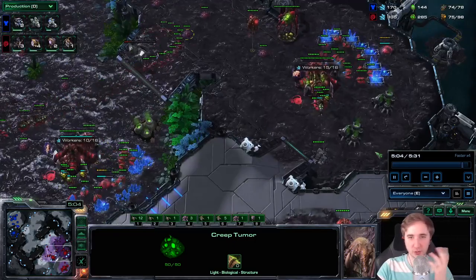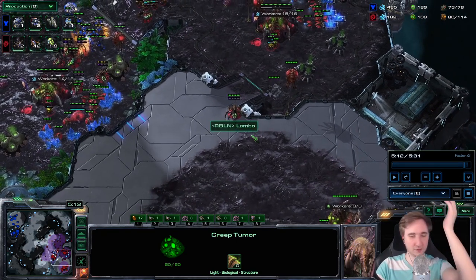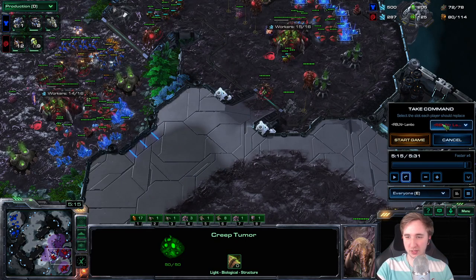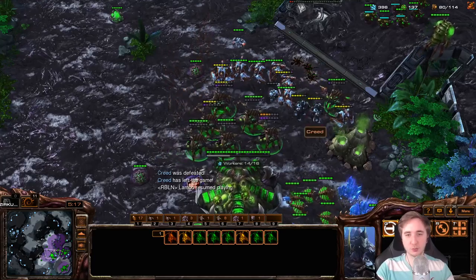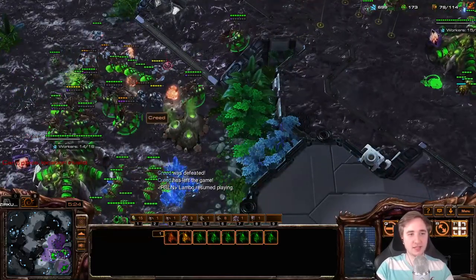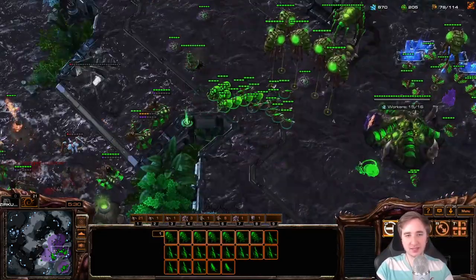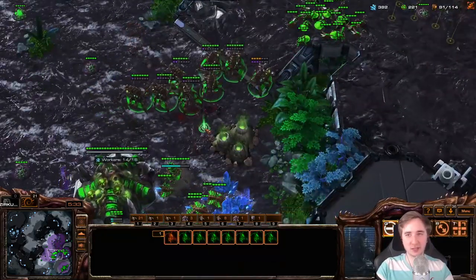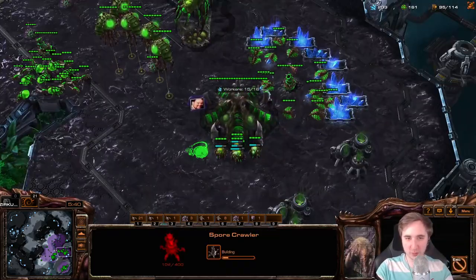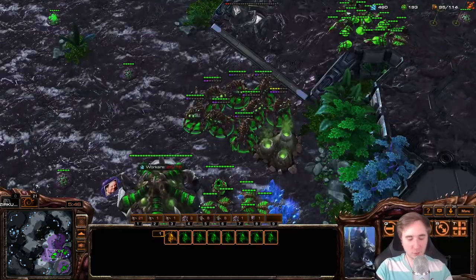Your Spore should obviously be earlier against Banshees — start them around 4:30 if you think it might be a Banshee opener. Once it's finished, bring all your queens to the front and immediately pull the Spore Crawlers — pull this one here, this one here, and this one here. For a while your queens should be able to fight without detection, and when detection arrives you can position them to cover literally everything in between your bases. You move the one from the main to the natural, the natural one goes in between, the third stays where it is, and then you make an extra Spore. That way you should have detection everywhere even if you forgot.